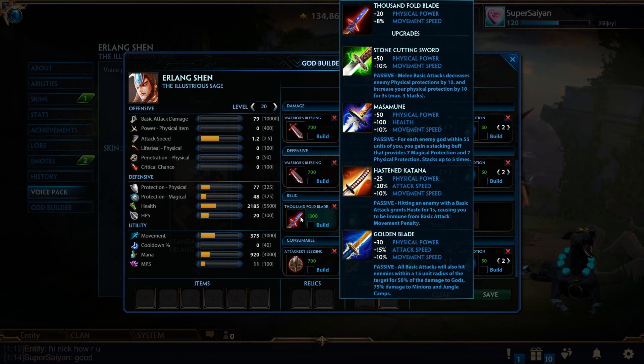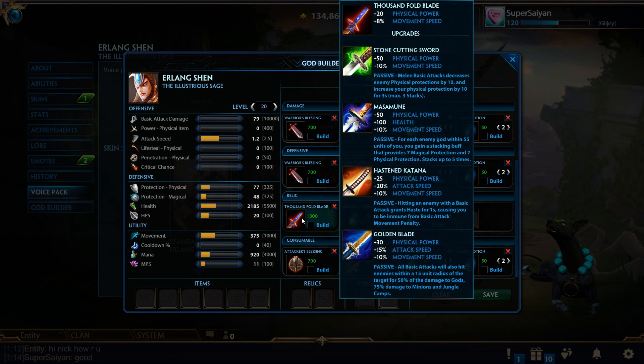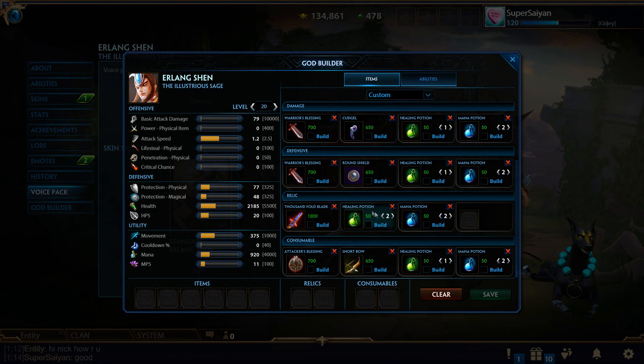The next build we're going over is the Thousandfold Bladestar. This is not a very common build, but it's typically what gods like Arachne, sometimes Kali, Mercury, and similar gods build to rush a Hasten. It's not a very common start and it's kind of risky, but if it pays off it works really well once the item is actually finished.